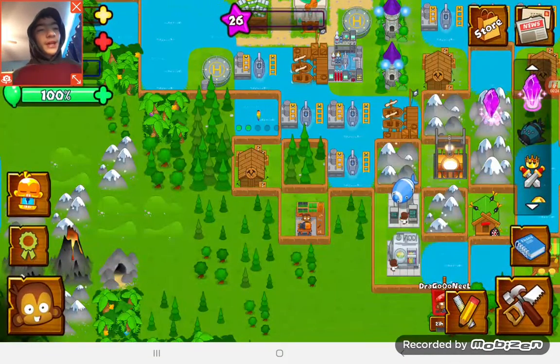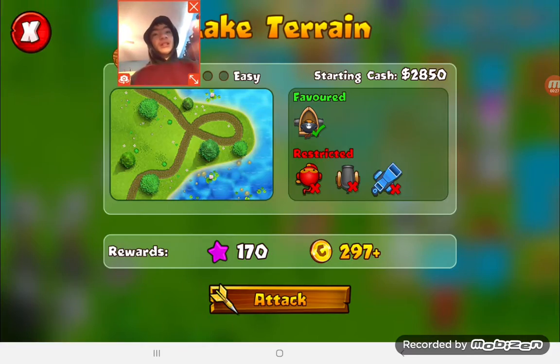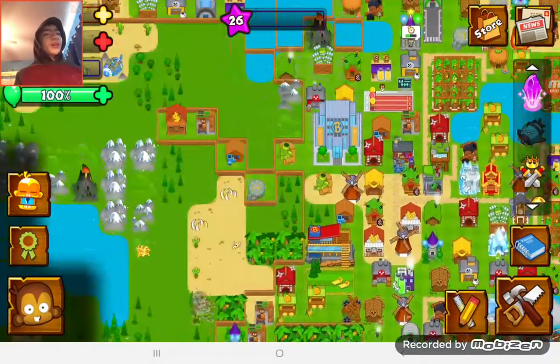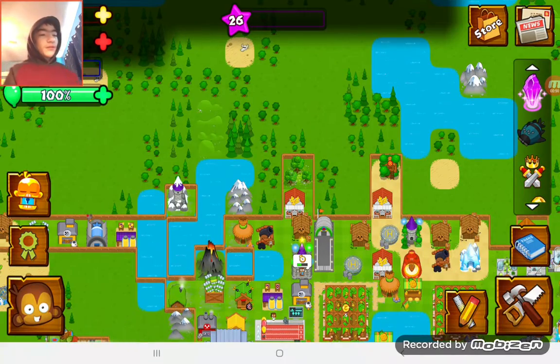If you want to see me do these with BTD Battles — the challenge is to only use Ice Monkeys and Monkey Villages, because Monkey Villages will allow them to see camo. I can also use Banana Farms, since those and Monkey Villages don't attack. The Monkey Village attacking upgrade is 4th tier, which we don't have, so we can't use it.